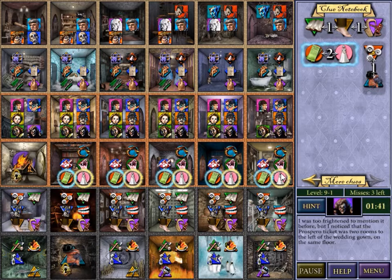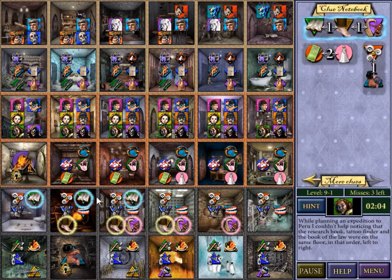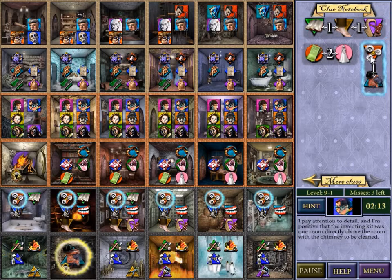So the dress is two to the right of something else. I shouldn't say 'something' — I know what these clues are, I'm just feeling lazy. I apologize. And that's about it, right? So it's book, tattoo, and then law. Book, tattoo, and then law — or book, tattoo, and then law. Okay, so those are the only possibilities there.